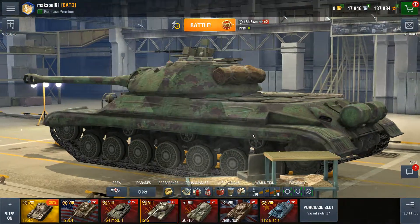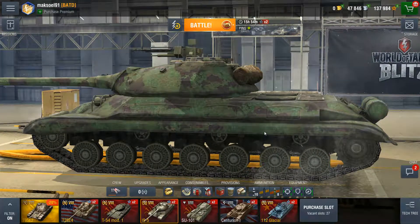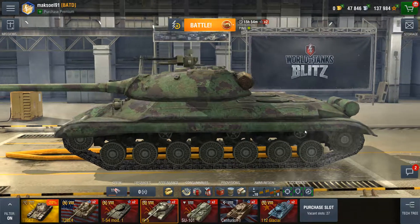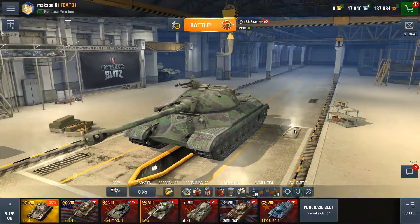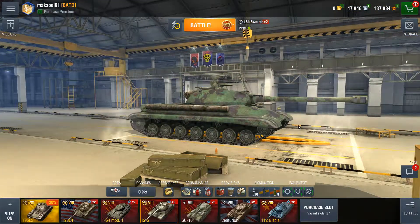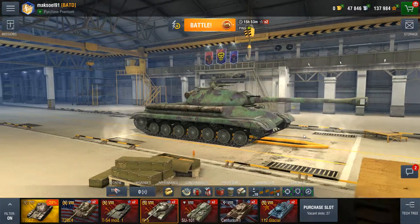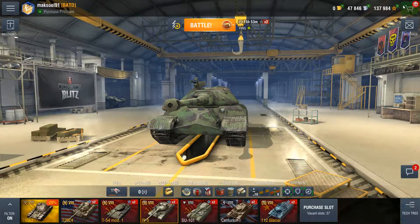All of this armor results in quite a bit of weight — nearly 50 tons, or 49.04 to be precise. The engine isn't very powerful, only 819 bhp. The max speed is 42 km/h, the hull traverse speed is 33.60 degrees per second, and the turret traverse is 29.16 degrees per second. Not very fast, but not very slow either.